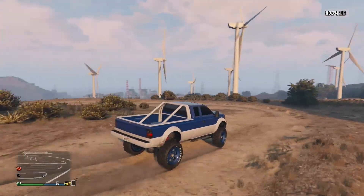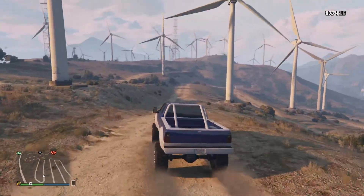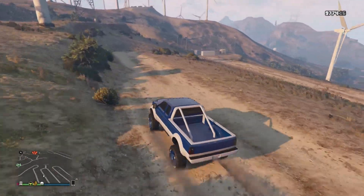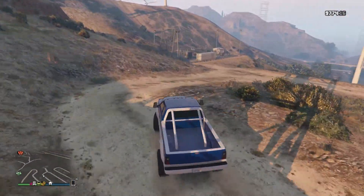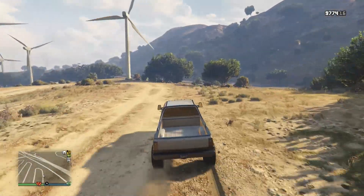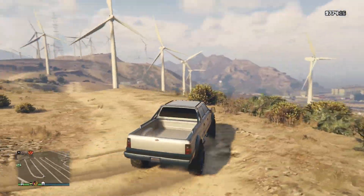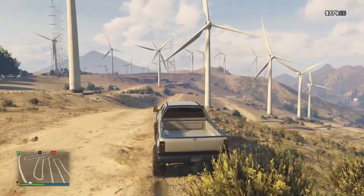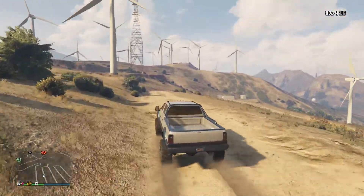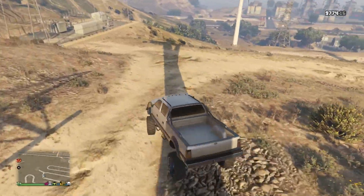Suspension-wise, these trucks pretty much feel the exact same — probably not much different. They feel like the same truck in a straight line. But around the corners, the SWB with the shorter wheelbase feels a little bit better and can go around a corner faster than the Sandking XL, because the XL seems to have a tendency to plow through or understeer through corners. It's a little bit easier to get the SWB to kick the rear end out.